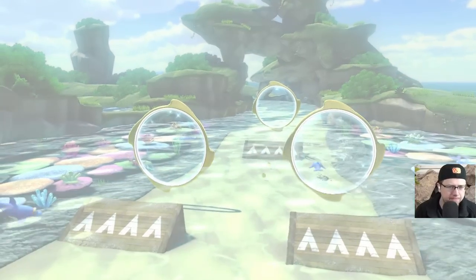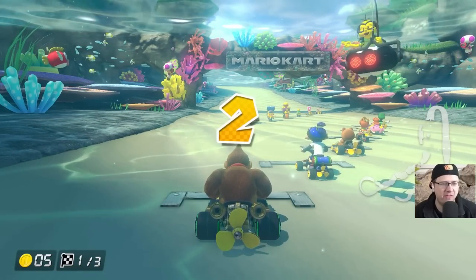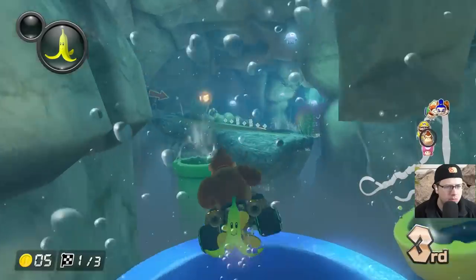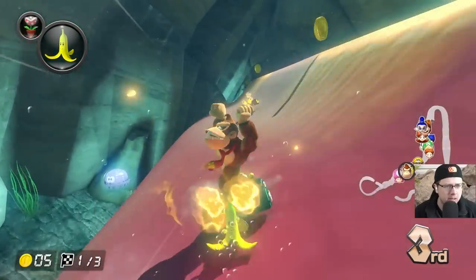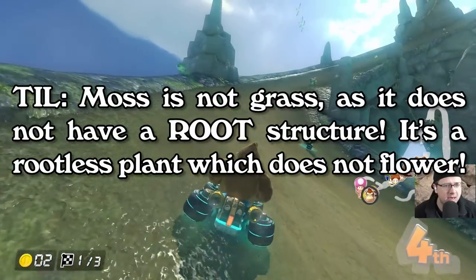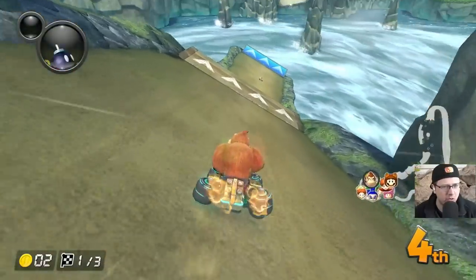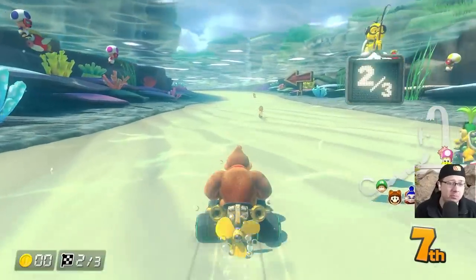Now, Dolphin Shoals. I don't actually know if there is grass on this one. There might be a little bit. There are little grass patches on the sides, but beyond that, there's really not that much. No grass so far. Let's ride the eel — I don't think the eel has any grass growing on him. Is there grass on the sides here? It's more like just moss. Not that it matters; I didn't touch it anyway. Seventh place — that's bad, but who cares? We didn't touch grass. That's all that matters to me.